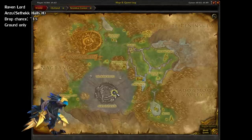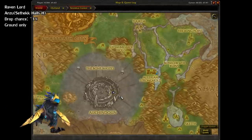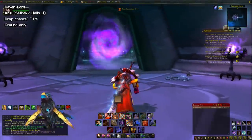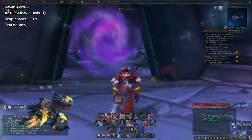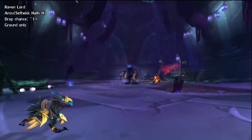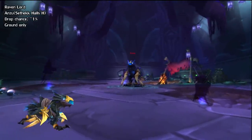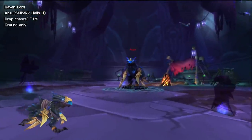First up, we have the Ravenlord, located in the Heroic Sethekk Halls dungeon in the Terokkar Forest. This is in the Auchindoun area, and Sethekk Halls is the eastern dungeon. The boss you're looking for here is the giant raven, Anzu. He has a 1% chance to drop this mount, and he only appears on Heroic mode.